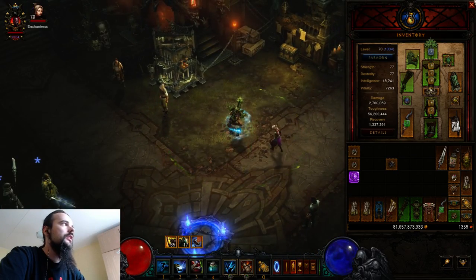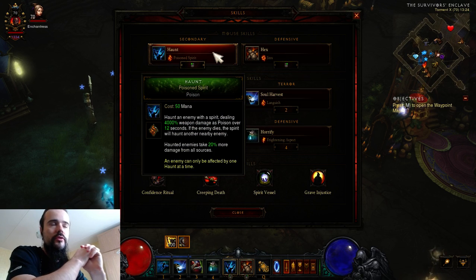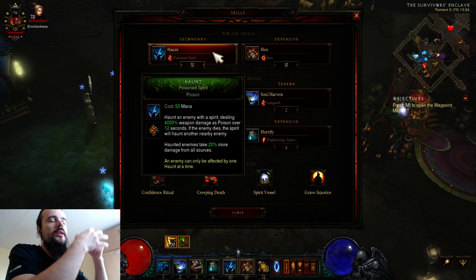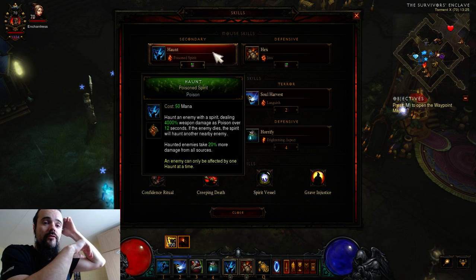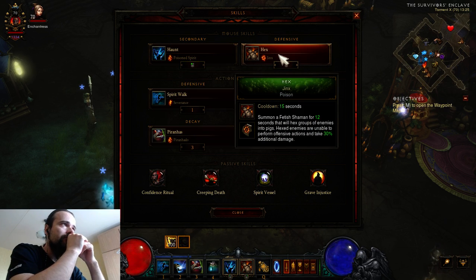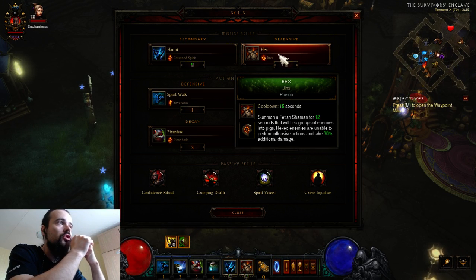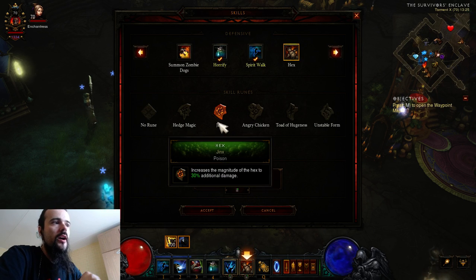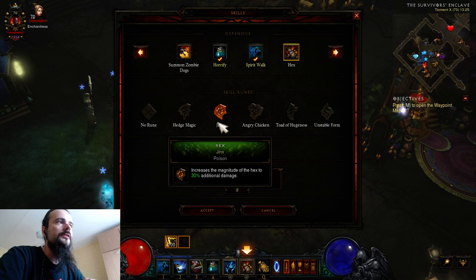Now for the skills. First is Poison Spirit Barrage — it does 20% more damage from all sources and is our main damage dealer. We consume all the DoTs with Soul Harvest, which is the main skill that deals damage for the whole Jade build. On the second button we have Hex with the Jinx rune. Since we don't have Locust Swarm on the bar, I prefer this skill a lot — not only does it provide crowd control by turning mobs into chickens, but they also take 30% more damage in chicken form, which is an extremely good DPS buff.